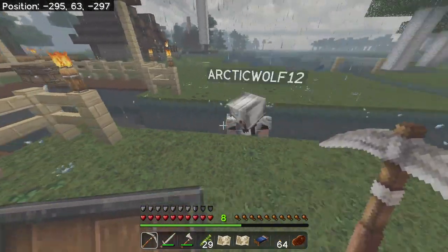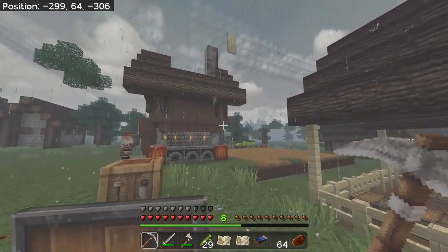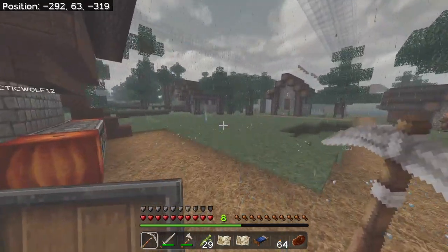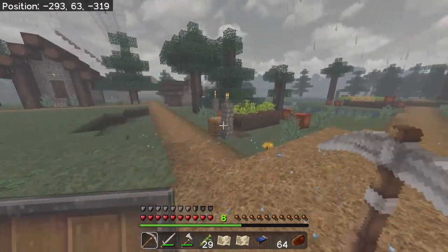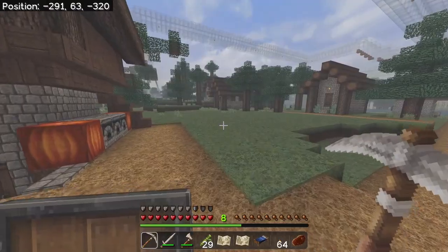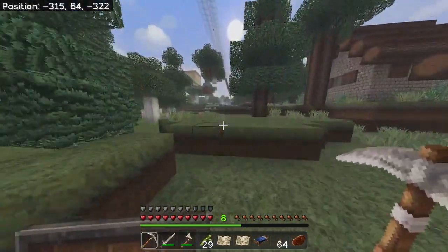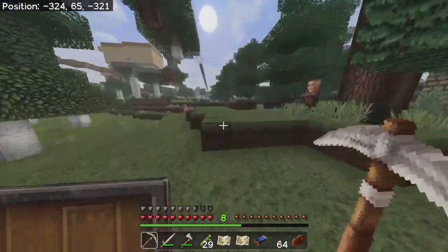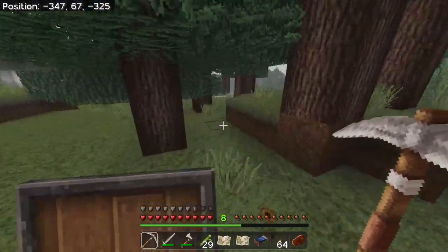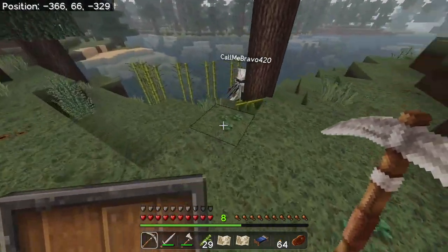Bravo built an armory for us too, which he's gonna take us to and show us as soon as he gets over here. Where you at Bravo? I'm putting down my sugar cane real quick. You have to plant it near water, else it won't grow — it won't let you place it anywhere but beside water. So we'll go over here and check out Bravo planting this real quick and then we'll have him take us to the armory that he built.